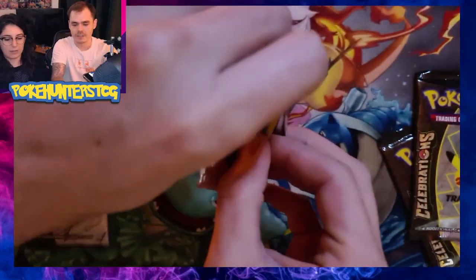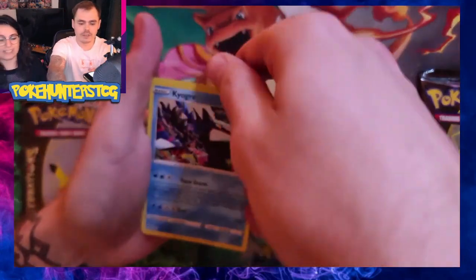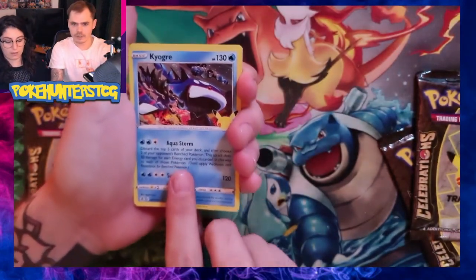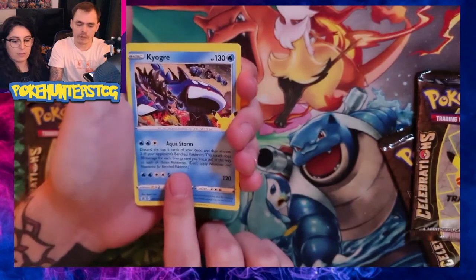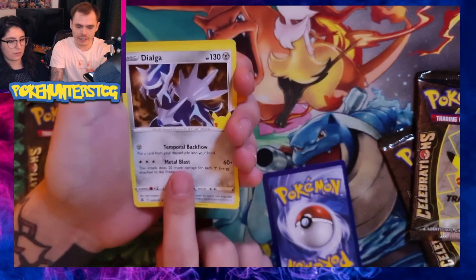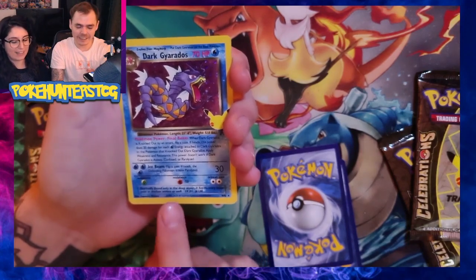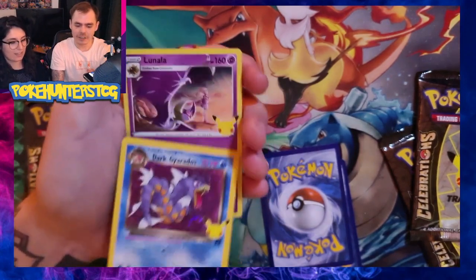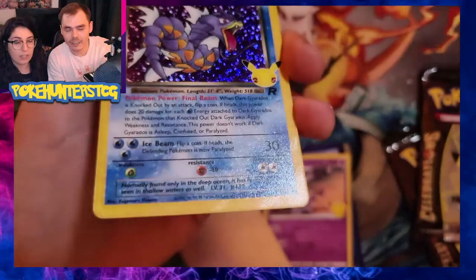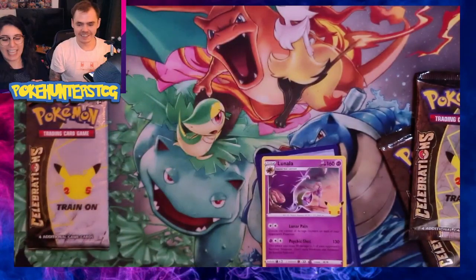I'm just gonna put them all in one sleeve too — they all deserve sleeves. I can't believe that. A Kyogre on the front, who's just a big blue curly one really. A Dialga — not that bothered. A Dark Gyarados — ooh, come on. All the hits! And the last card is a Nala again. Everyone's been talking about the texture on these cards — they're amazing, the texture.